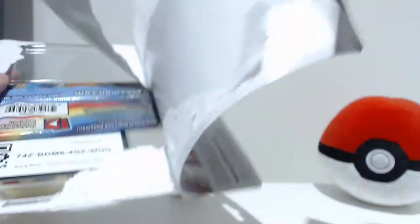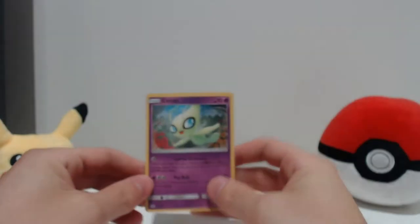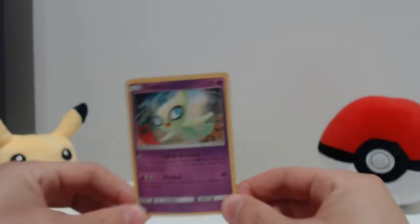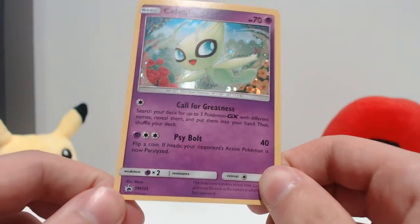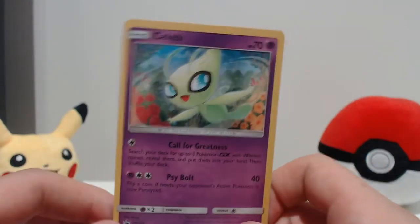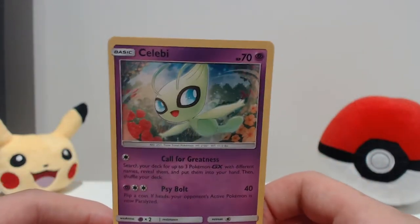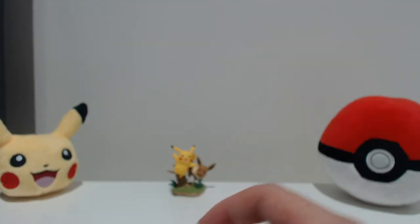Celebi's first up. So we've got the Celebi promo card - nice little holographic. This is Sun and Moon 224 promo card. That's a lot of promo - they're really pumping through them, huh?